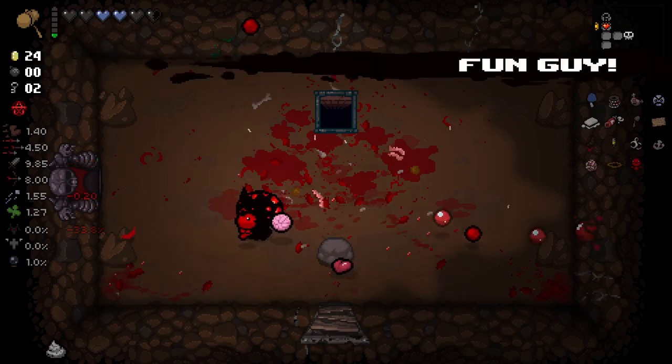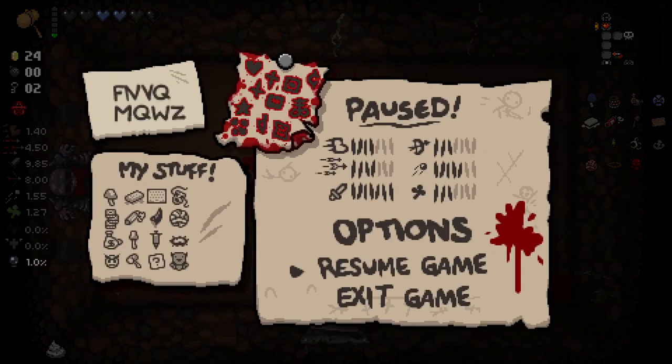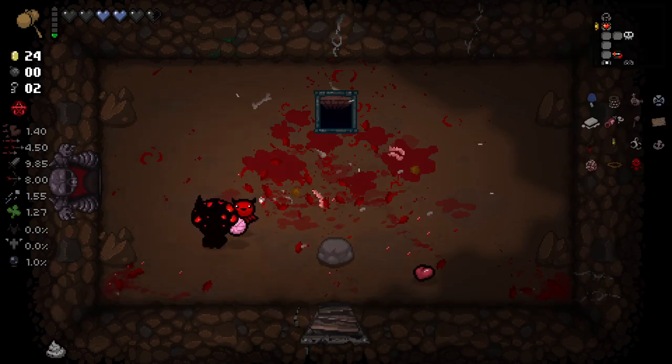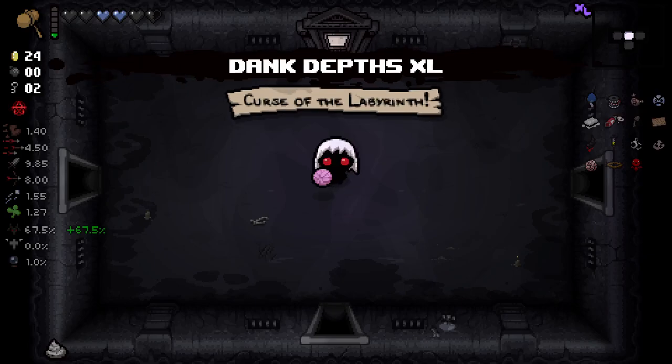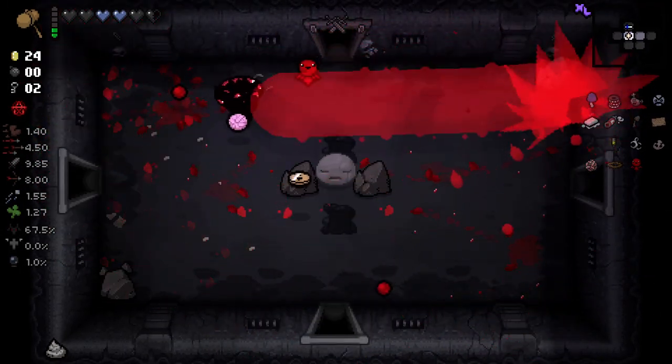Oh, we got the Fun Guy transformation! That was unexpected. We've got the mask - we only need two items to get a transformation. Goddamn, we are looking crazy. That's awesome. Only needing two items towards transformations actually helped us out this run in a pretty great way.